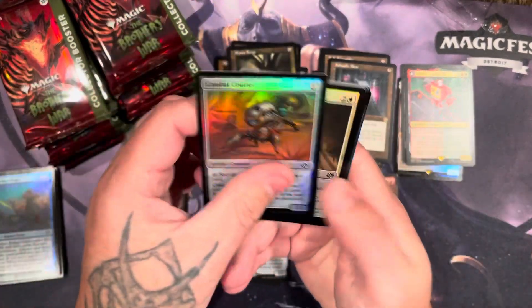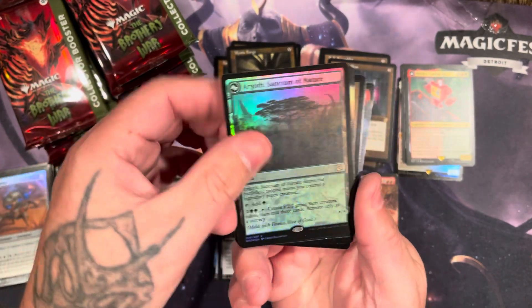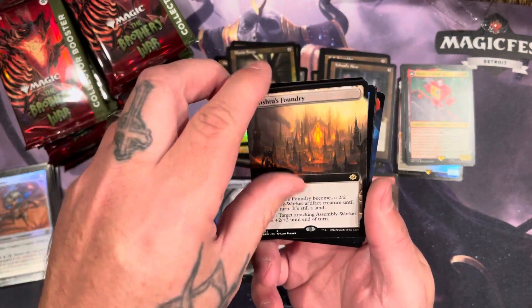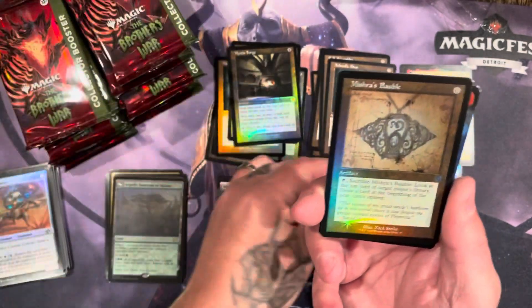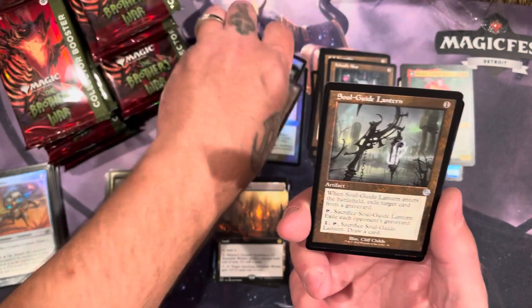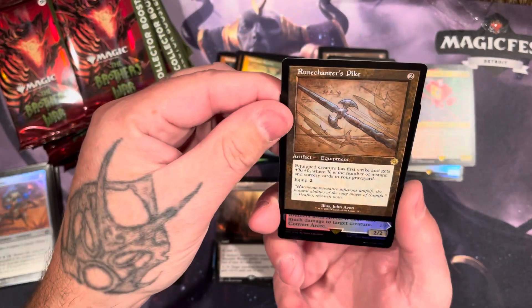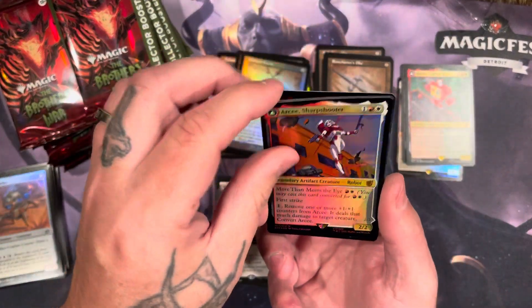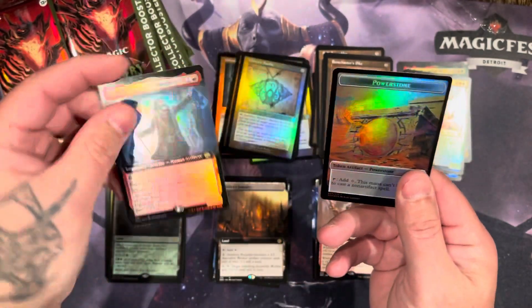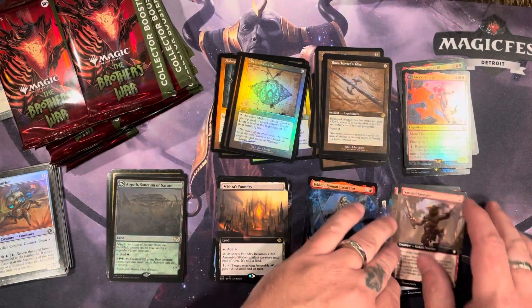Packs didn't want to open. Got the sanctum of nature — this is going to be the bottom half of the elemental. Foundry avenger, the bobble — this bobble in the schematic foil is like a five dollar uncommon. Soul guide lantern. Got the pike, RC sharpshooter in foil, and the excavator. I don't have an extended art foil pile — yep, that's my first one.